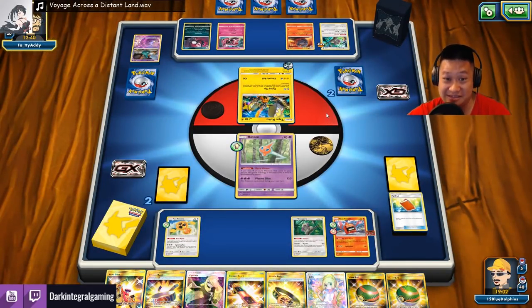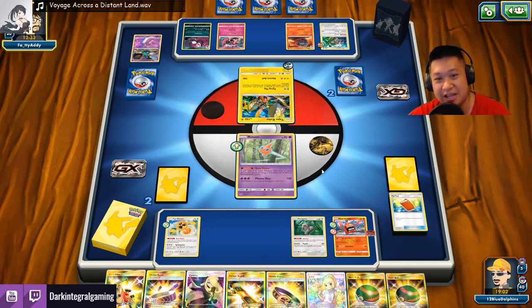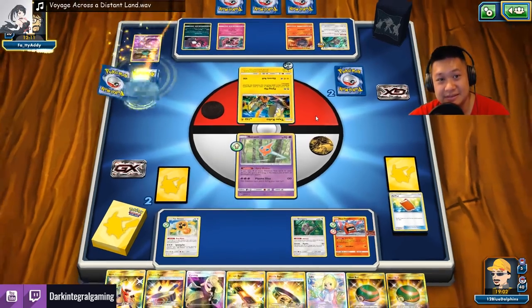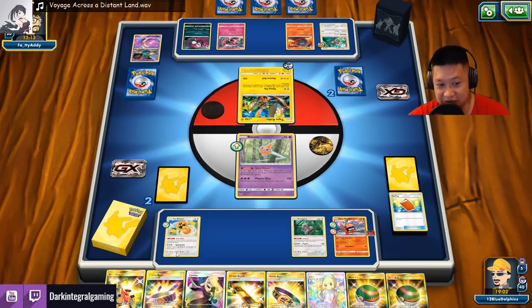I might actually win this! However, he can't attack — so I'm gonna have to retreat and attack. I'm gonna need the Guzma. He can't attack after this. These are my only attackers. I may attack twice with the Fan Rotom or something. I really need the Guzma. I better Acrobike that Guzma out of there.